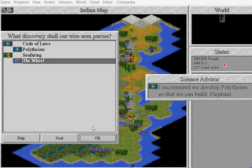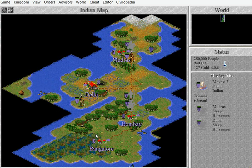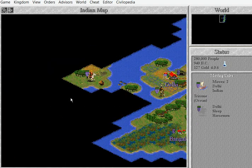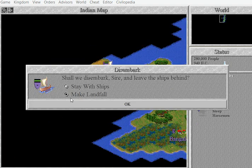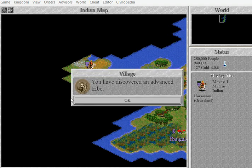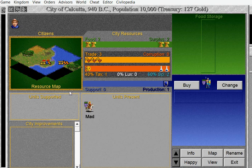I'm going to learn the Wheel. We've found someone — let's make a landfall. Advanced Drive — that means you've discovered a new city there. This is Calcutta.